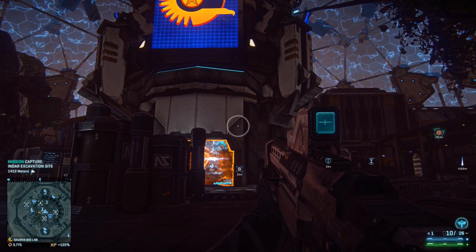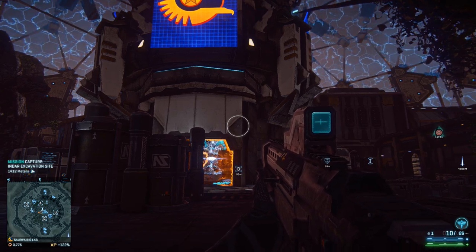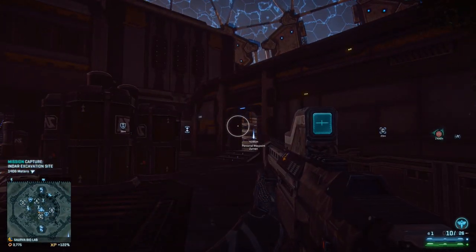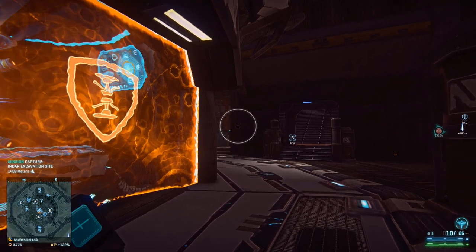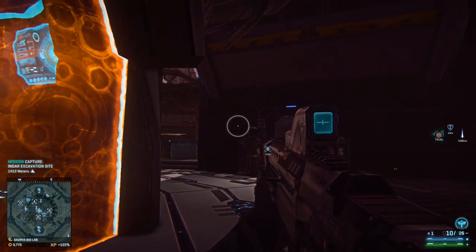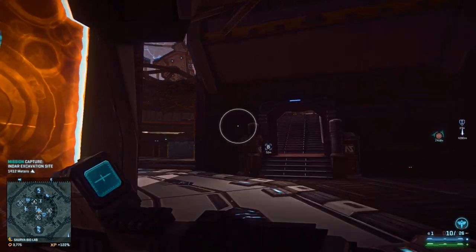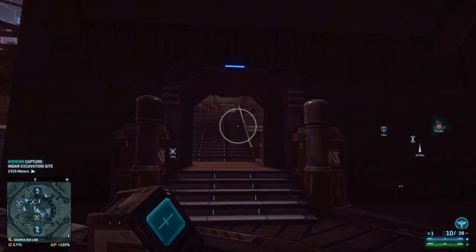I really like to use my light assaults a lot, along with my infiltrator — and not with an SMG. When you're defending a Biolab, light assaults are even more important because they can see a zerg coming right away and immediately report it to the squad leader, telling them where it's coming from so you can prepare the defense.